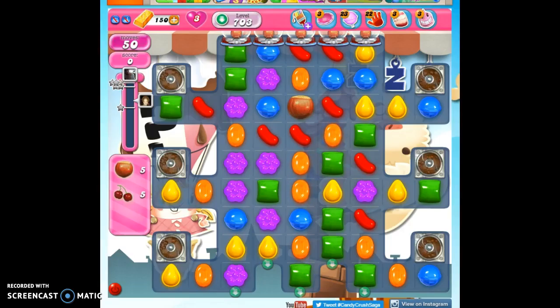Hi friends, this is Susie, your Candy Crush Guru, here to help you solve the puzzle of level 703, where we have only 50 moves to collect 10 ingredients and reach 100,000 points. So we have to average one ingredient per every five moves.